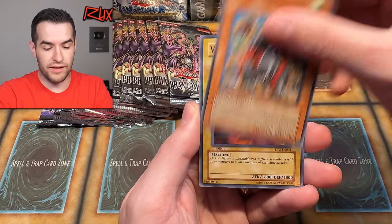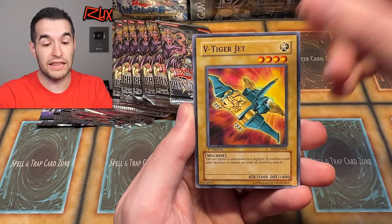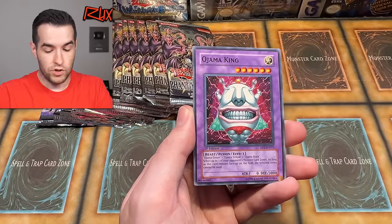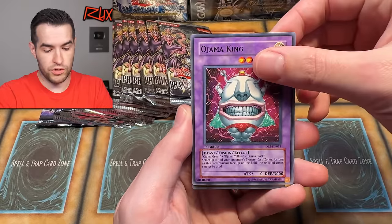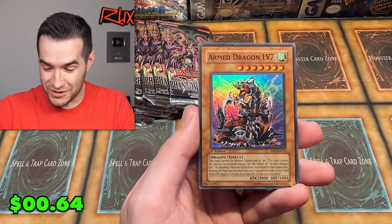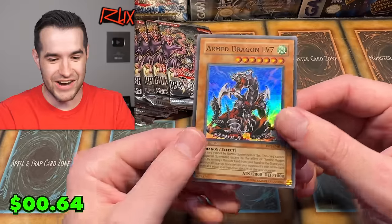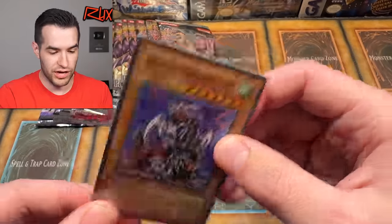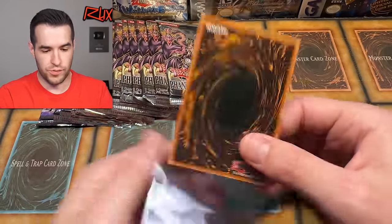We have strategy card number one, Arm Dragon Level 5. Can we get a foil out of Chaz? We got a lot of foils out of Jaden the other day, so let's see if we can do it with Chaz. Super Rux Special — that's all right. We have Ojama King, Ojama King, and the Arm Dragon Level 7.